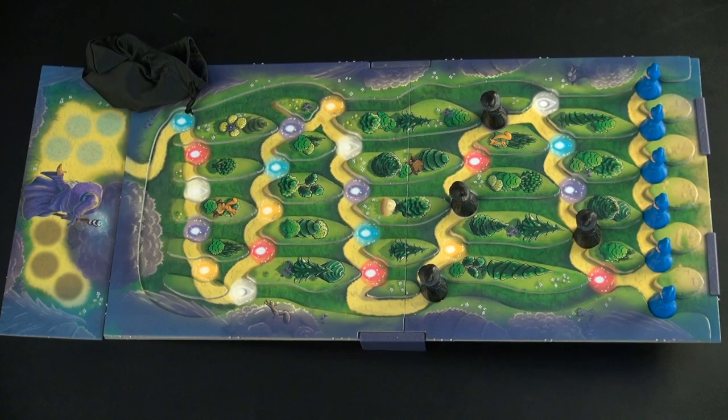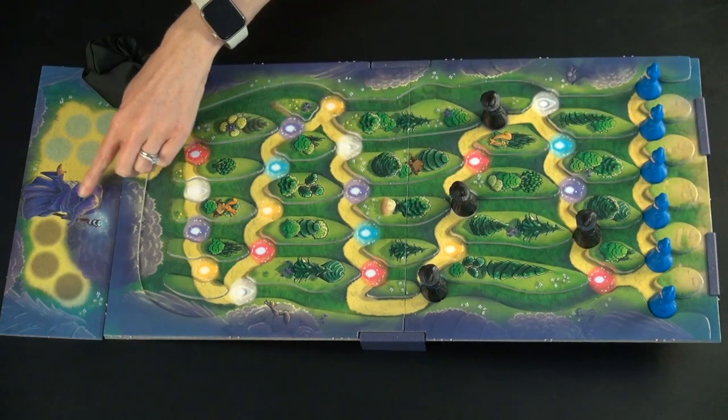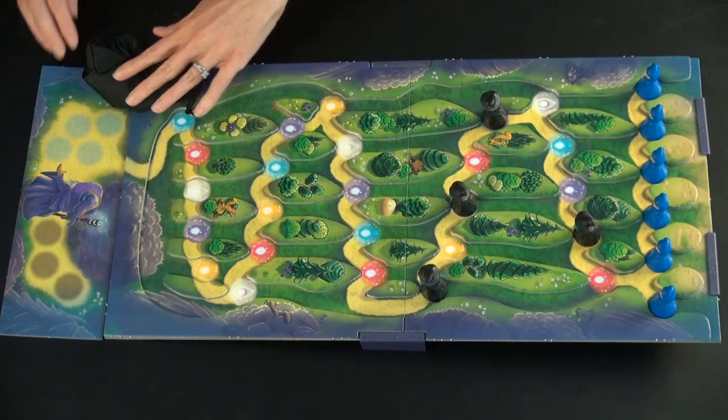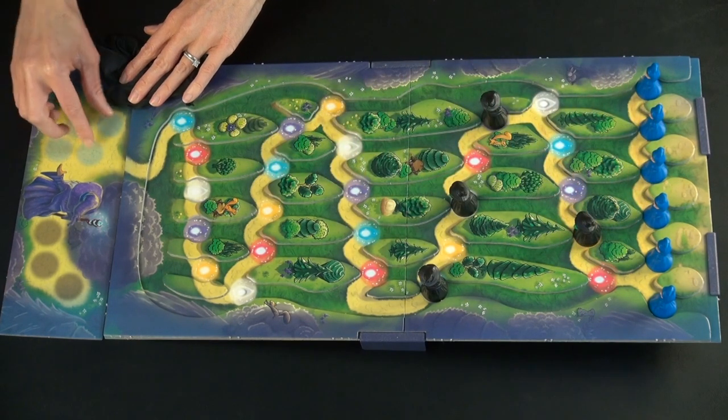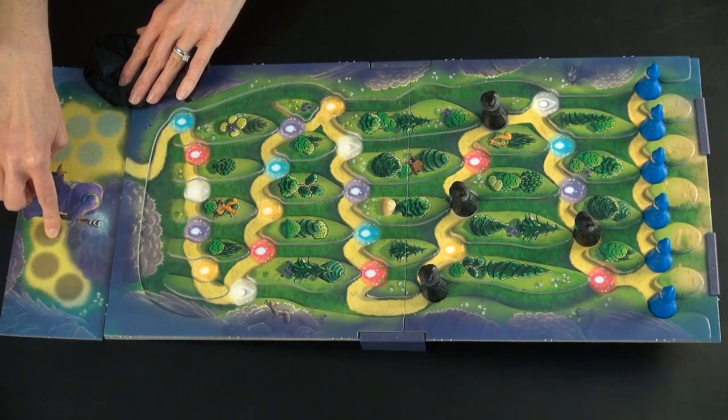This is a cooperative game in which you are trying to help your students race through the woods to get to their master before the witches make it there. You need to get four students down the hill before three witches make it to the end.